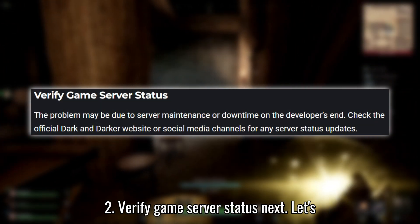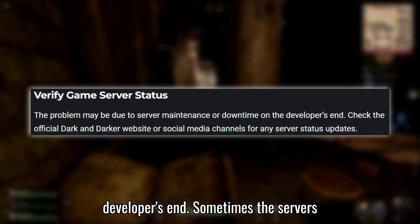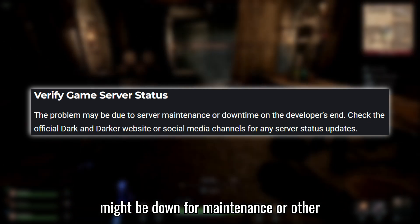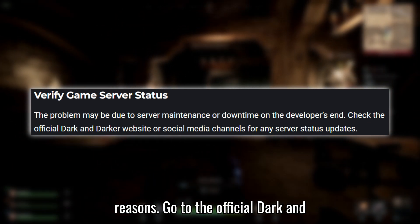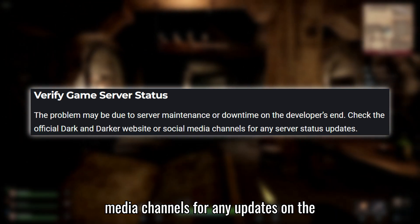Fix 2: Verify game server status next. Let's check if the issue is on the game developer's end. Sometimes the servers might be down for maintenance or other reasons. Go to the official Dark and Darker website or check their social media channels for any updates on the server status.